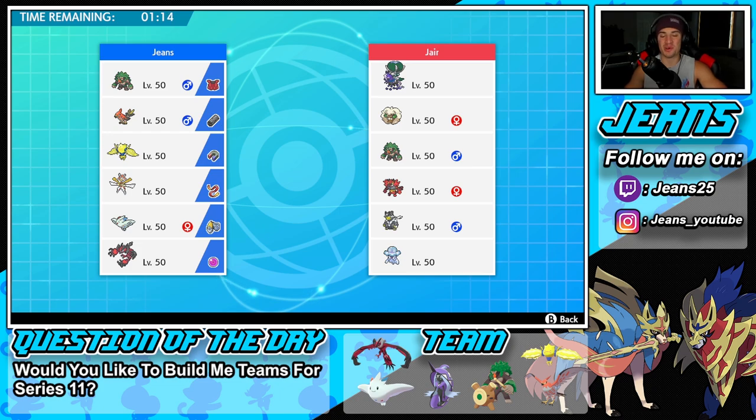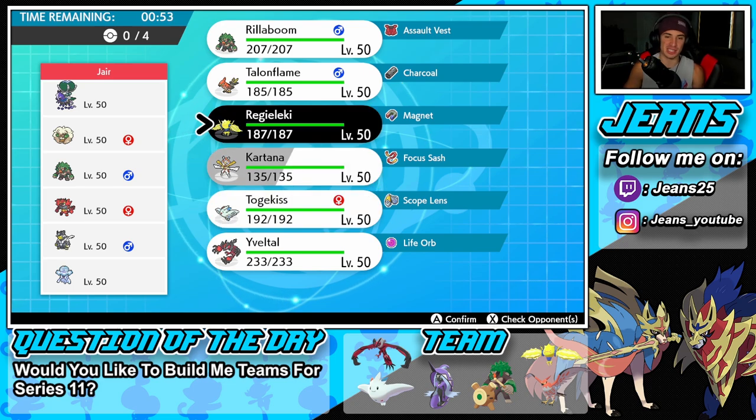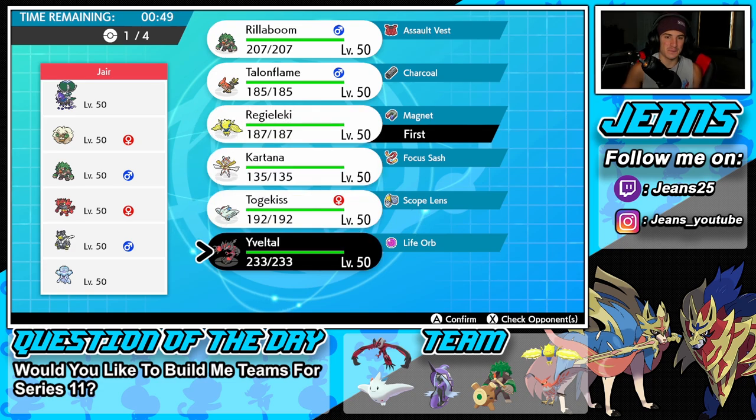Let's grab that perfect record in our third and final battle. Going up against yet another Shadow Rider Calyrex team — with Whimsicott, Rillaboom, Urshifu, Cinderace, and Nihilego. Pretty meta team. I want to get Togekiss and Regileki some time in this battle, so even if we lose it's fine. Let's lead Talonflame so we can match their Tailwind if we have to.